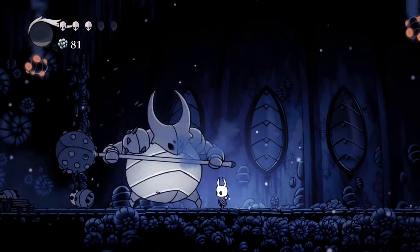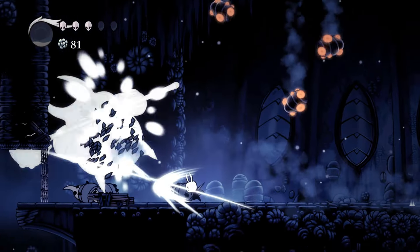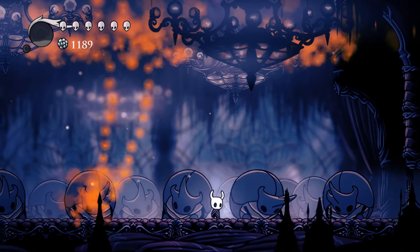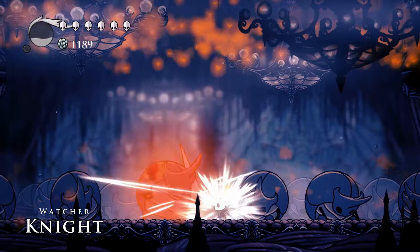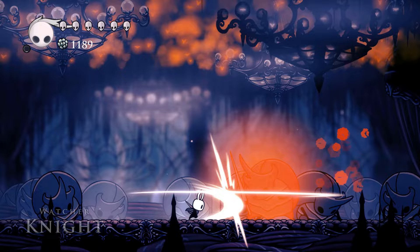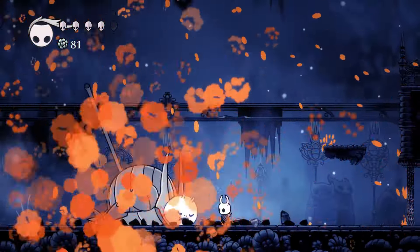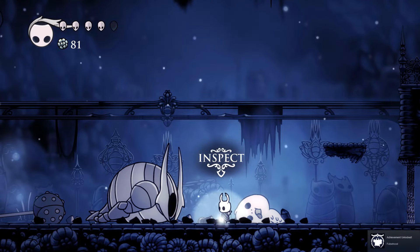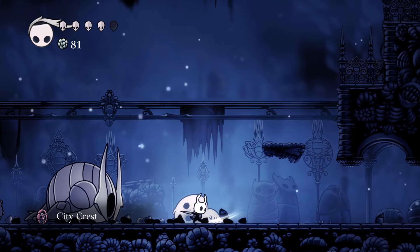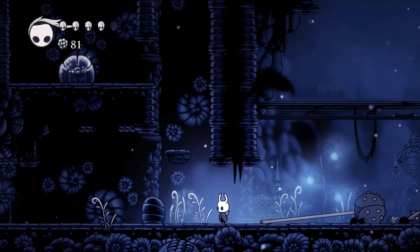Now, if you're deep in the Hollow Knight lore, you might be thinking: the False Knight isn't a vessel, your theory is trash! And you'd be right. But the False Knight theme doesn't just play over the False Knight boss fight — it also plays over the Watcher Knights. Neither of these bosses are vessels, but they're both empty suits of armor being manipulated by a separate party — a wimpy grub and some infected flies, respectively. This makes them quite literally hollow knights. This doesn't make them vessels in the official sense of the word, but all of these characters are hollow knights in the general sense, so the name of the original theme still works. Although this might just be Christopher Larkin being cheeky with his leitmotifs.